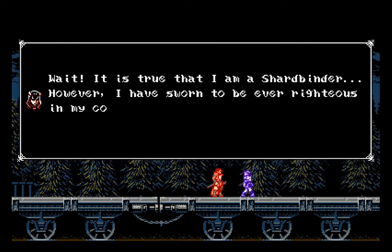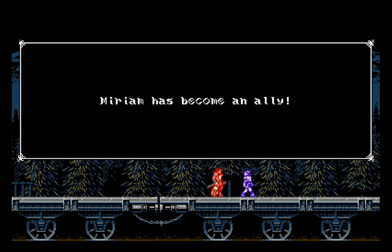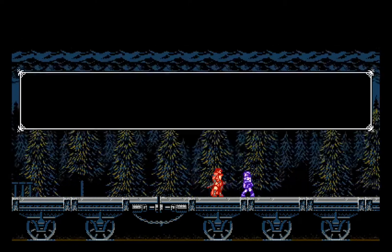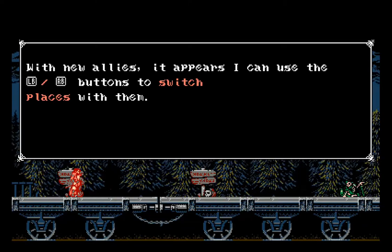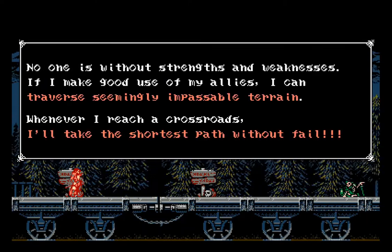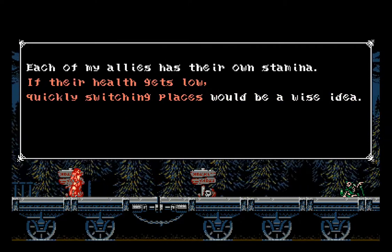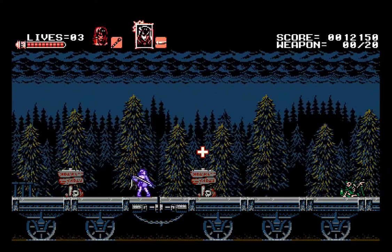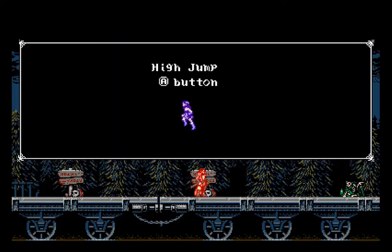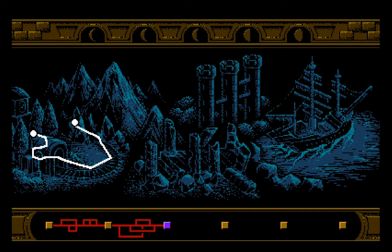This is one of the other characters — you find more characters as you go through the game. I can switch whenever, and it almost gives you another health bar. She can high jump and slide, so in that spot in the first level where I couldn't get through before, I can use her. Typical Castlevania-looking map screen.